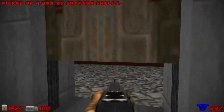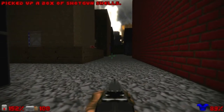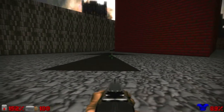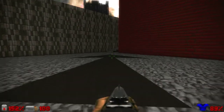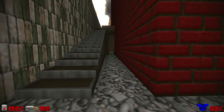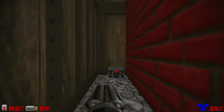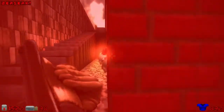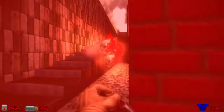I'll take those shells since I won't come back here. And then from here, you see this red building — let's explore it. As you can see, there's an arrow on the floor, so just follow it. Then we can grab this berserk pack, but be ready, because when you do that, a trap will open with some lost souls — loads of them.